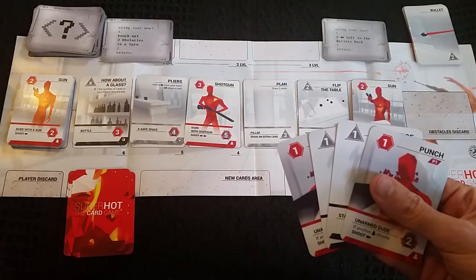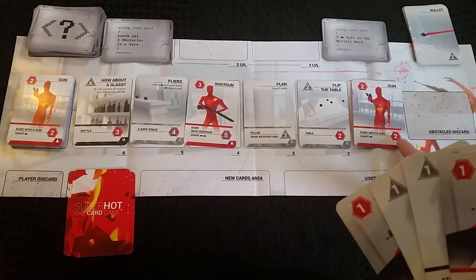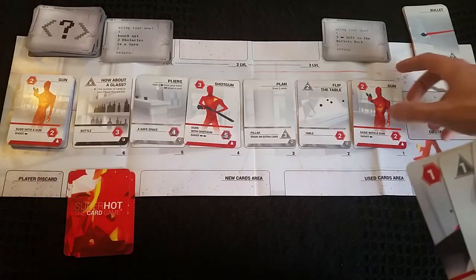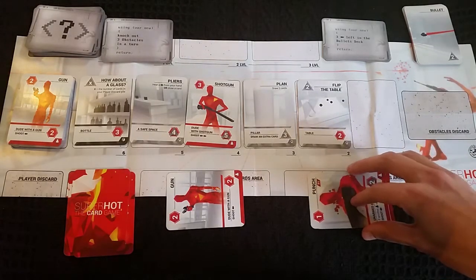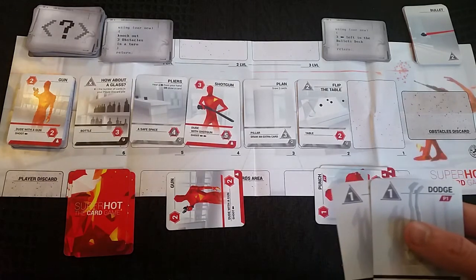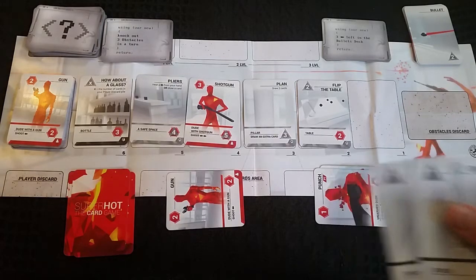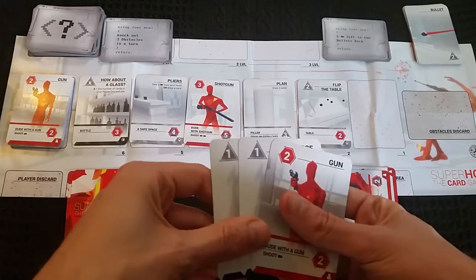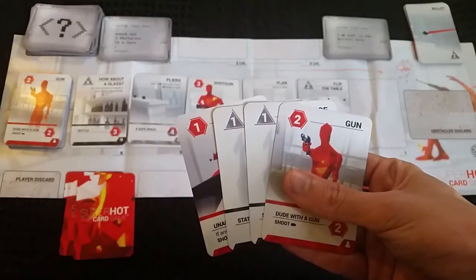Looking at what we can do, I could use a card to destroy or knock out the gun or the table. Let's destroy the gun — the gun goes to the new cards area and the two used cards go to the used area. I can't do any other actions this stage. Next I refill my hand: there are two cards in my hand, I take the one card from the new cards area making three, and draw up to four from the player deck.